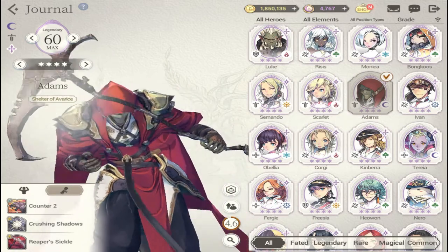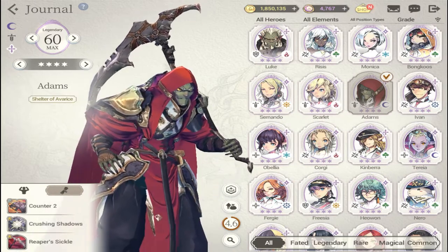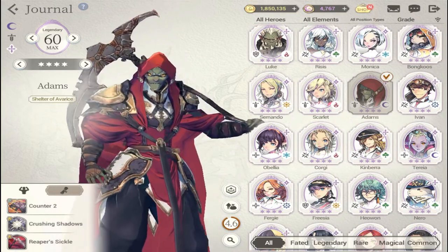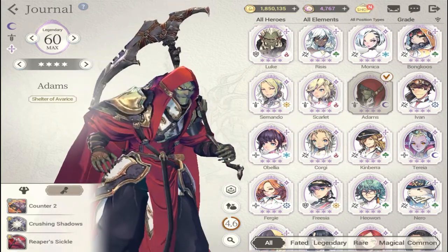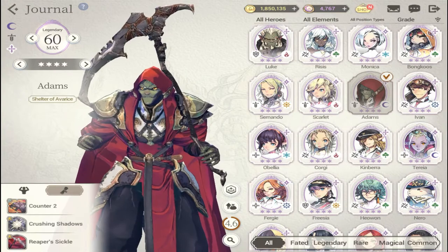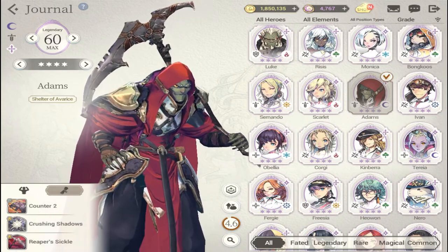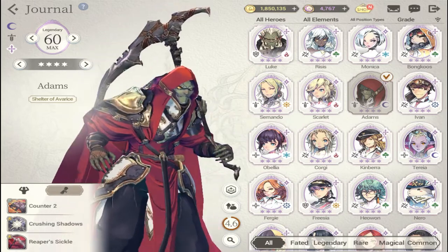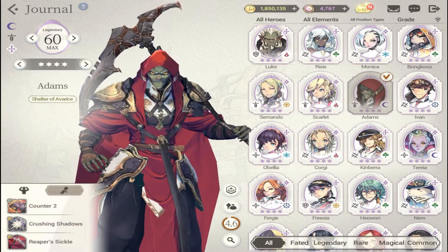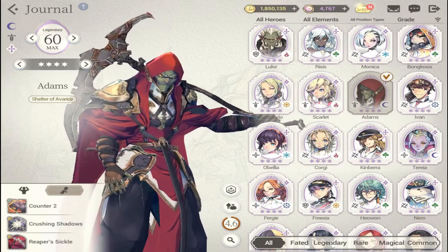The next single-target character is Adams — a dark element hero. On my free-to-play account he's been very useful; I cleared a lot of content with him, Rudley, and Deva. Adams is a good character to keep in your team, especially for his dark element, since good dark characters are hard to find. As a high single-target damage dealer, Adams is very good.